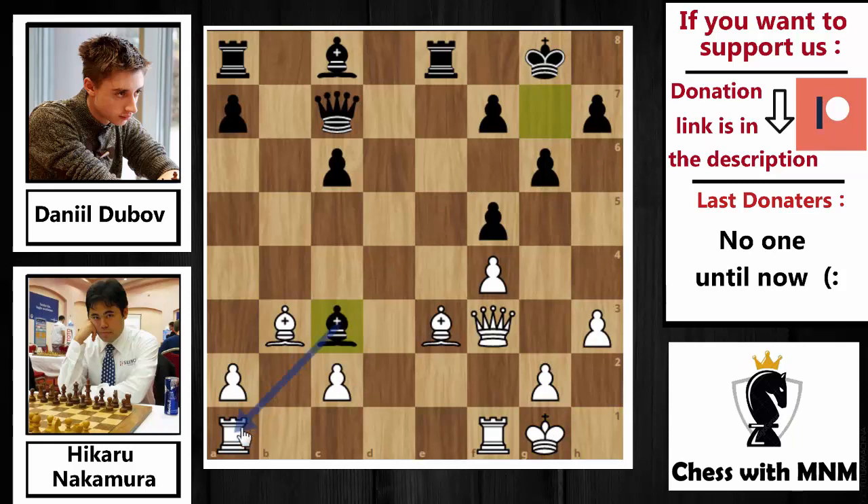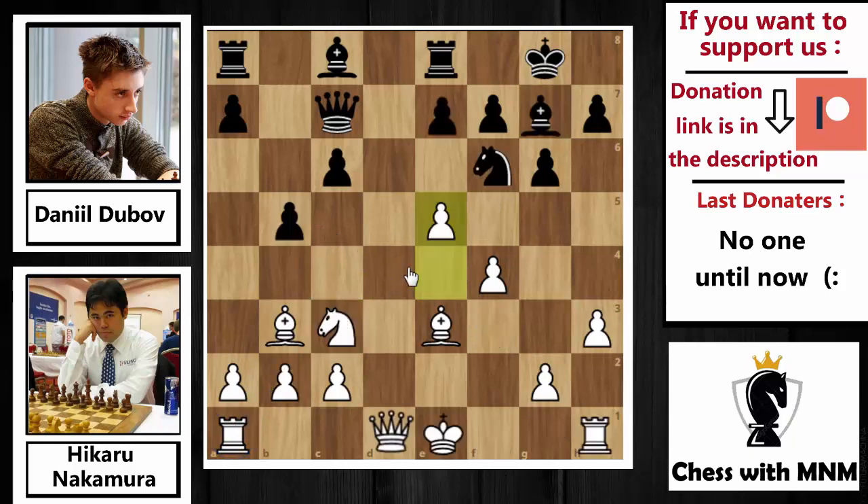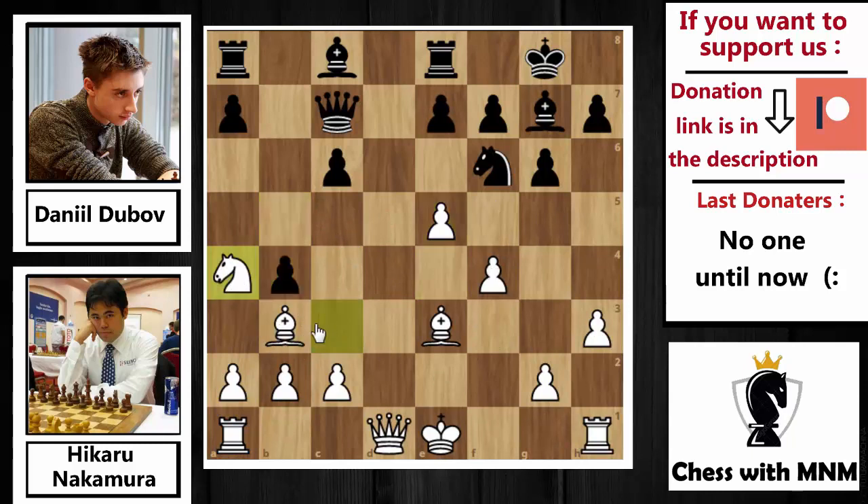After bxc3, the best move for White is to castle, but then Bxc3 comes and Black will be up a pawn with the White rook under attack. So after e5 and b4, Nakamura played Na4, moving away from the threat. Now the knight on f3 is under attack, so Dubov moved it to Nd5, attacking the bishop on e3. Qf3 guards the bishop, then Nxe3 grabs the bishop pair advantage, Qxe3, and now a5 by Dubov.